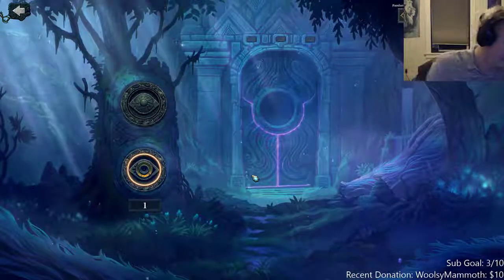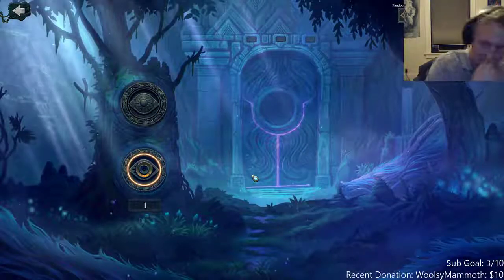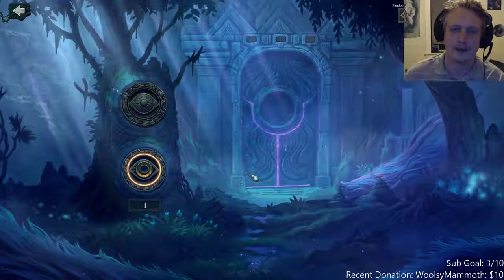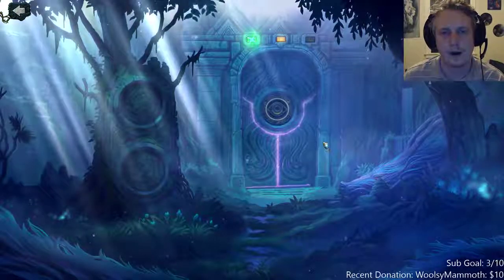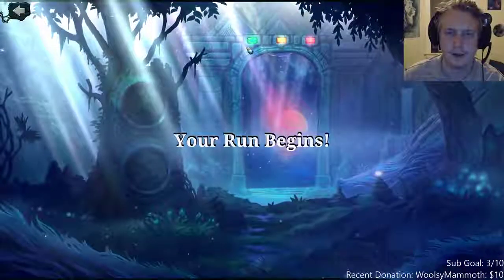Hey guys, welcome! This is my how-to-draft Pandora video. First, we're going to use a Pandora coin to play multiplayer to have more of a challenge — you get better rewards. You might want to practice single player some if you like. It's giving us green, yellow, and red for three colors.